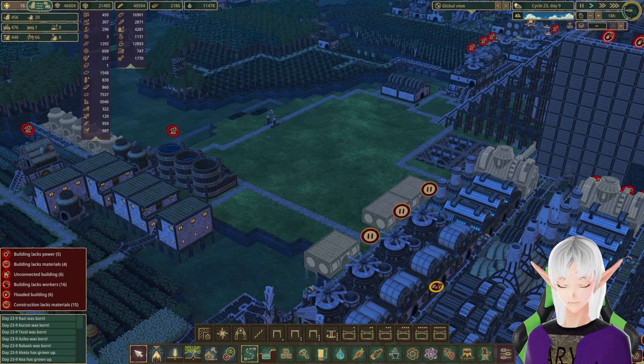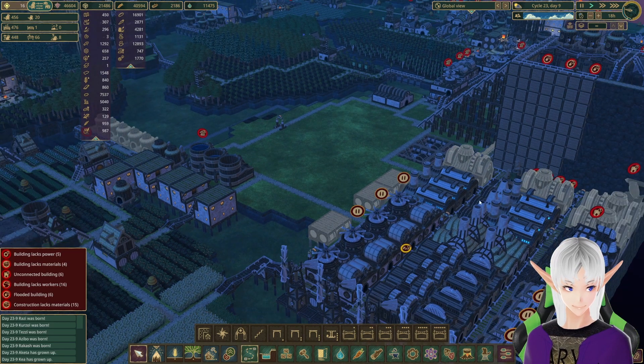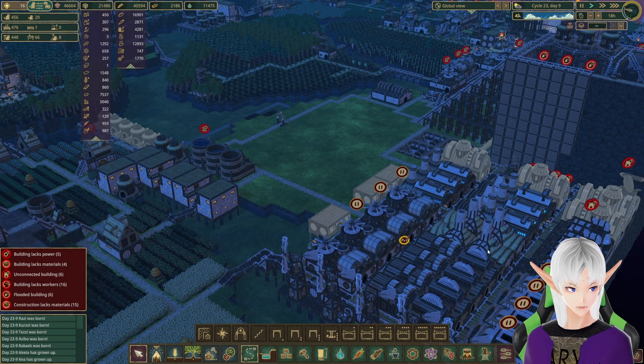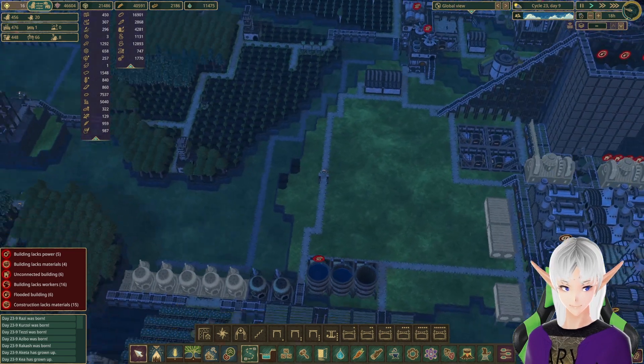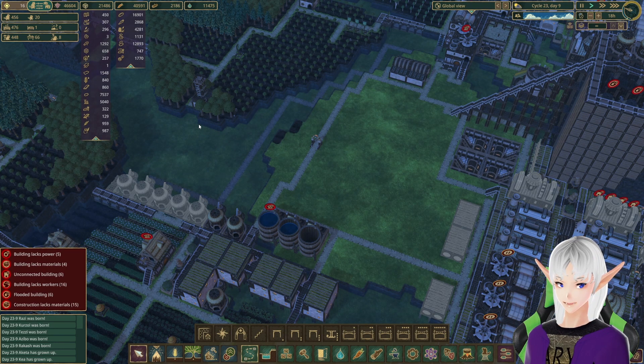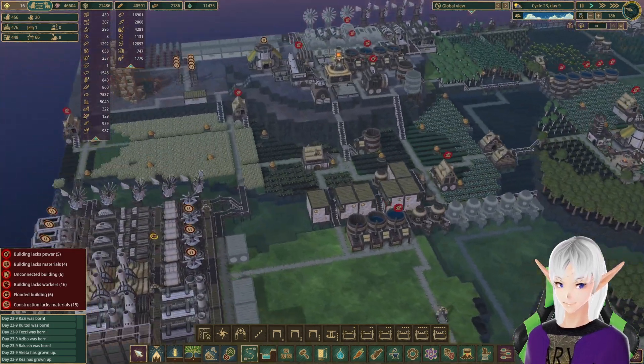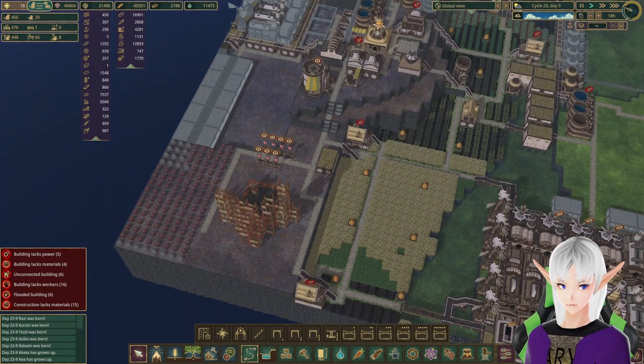We're back in Timberborn today, looking at a couple more projects we can do. I think I've decided what I want to do with this land — we might just turn it into fuel for our industrial complex over here. I'm going to try and make a canal here with power out to a little shrine area, and we'll continue working around over here.